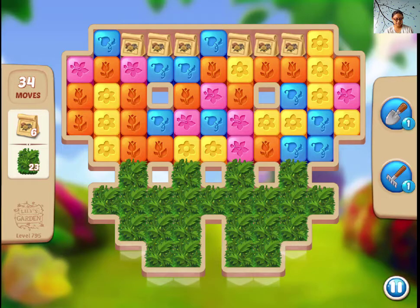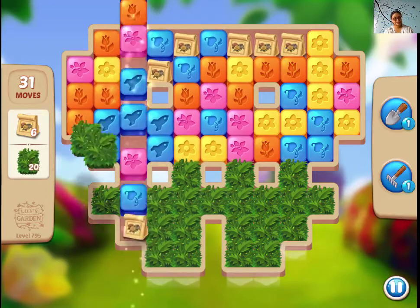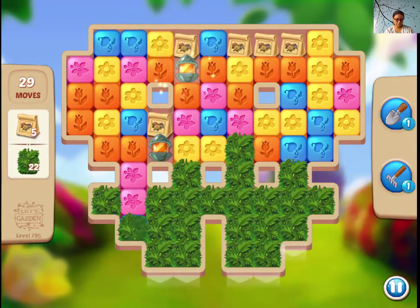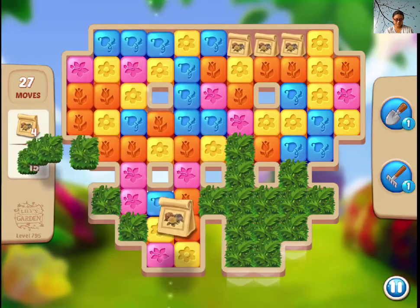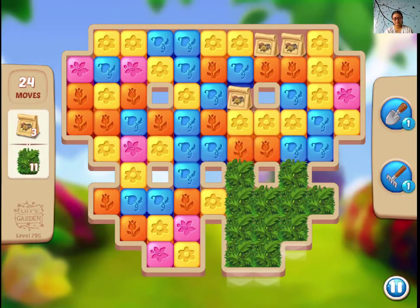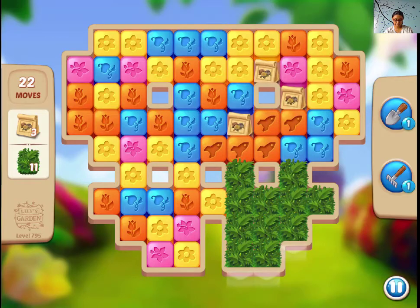Hi guys, this is number 795. Going through this garden, as you can see we need to clear out the grass and also bring down the fertilizer packs. The best way to do it is through line blasters, so let's make as many as possible.